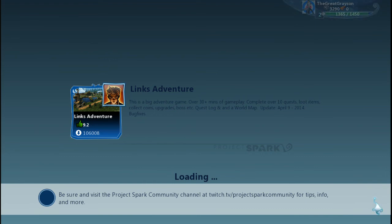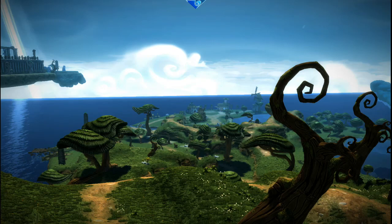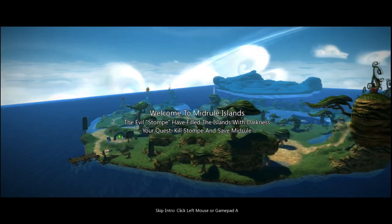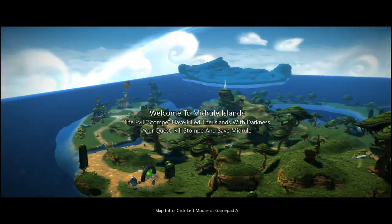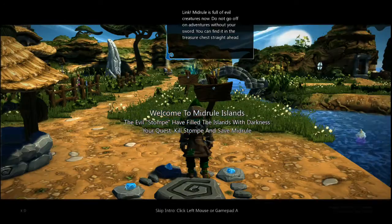Instead of explaining it, I think it's best that we just play it. It's important to note as well that Project Spark is still in its beta stages, so there are going to be kinks and things to work out. Welcome to Midrule — the evil Stomp has filled its islands with darkness. Your quest: kill Stomp and save Midrule. Easy enough. Skip intro — click left mouse button or gamepad A. Okay. Link, Midrule is full of evil creatures. Do not go off on adventures without your sword. You can find it in the treasure chest straight ahead.